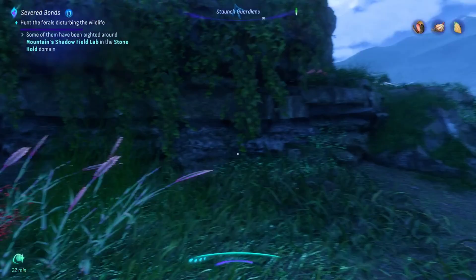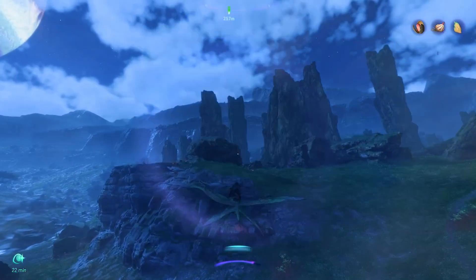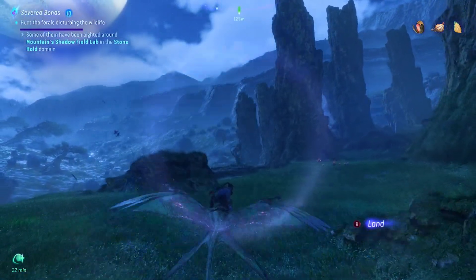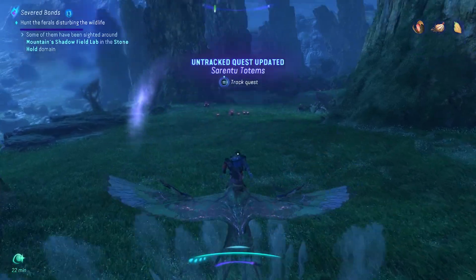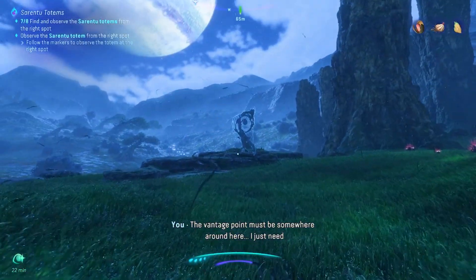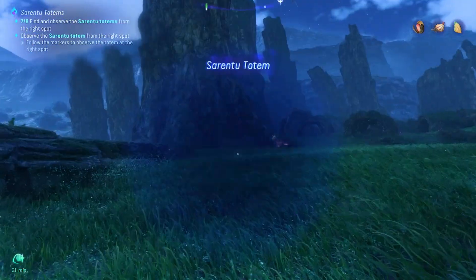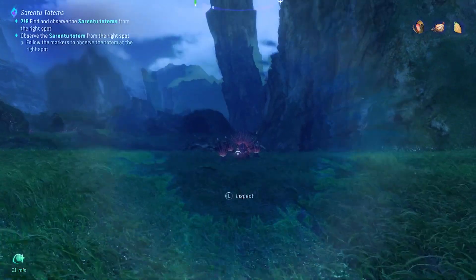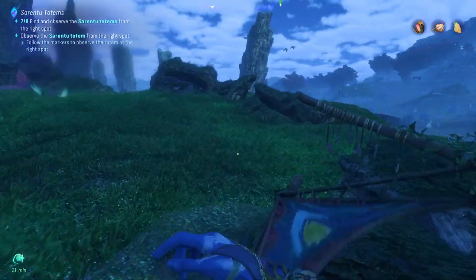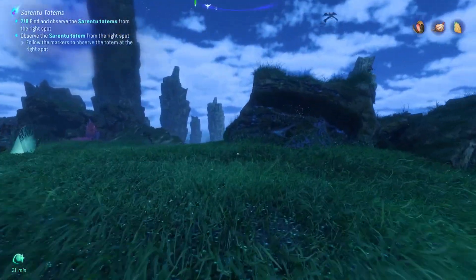We'll wait to do that since we're nowhere near there right now. Let's go get the purple marker. Another totem — that's all the totems then, seven — actually that's going to be eight out of eight! Very good, we're going to get another recipe for the sargento clothing, which I'll then need to find the stuff to craft. That'll take a while, but oh well.